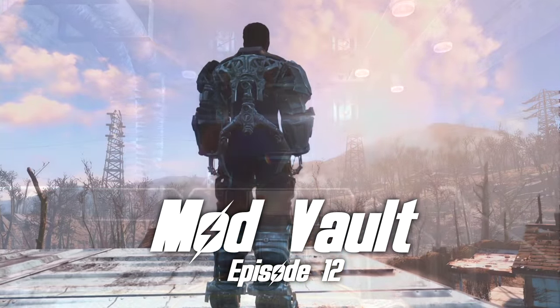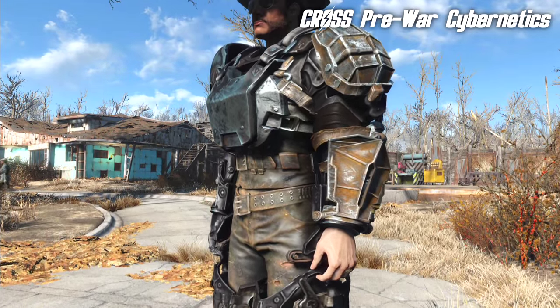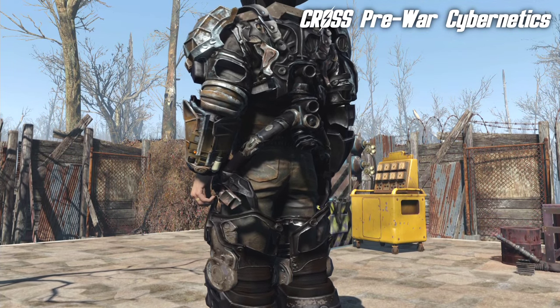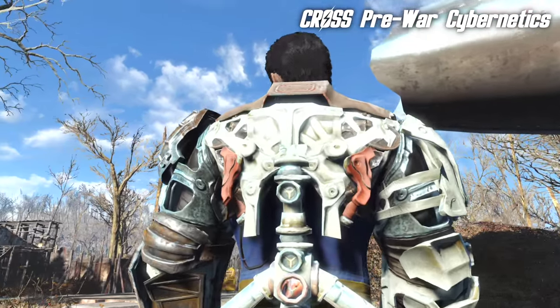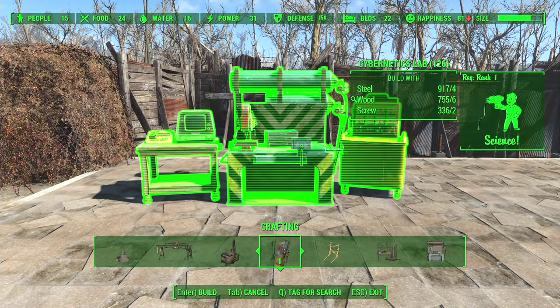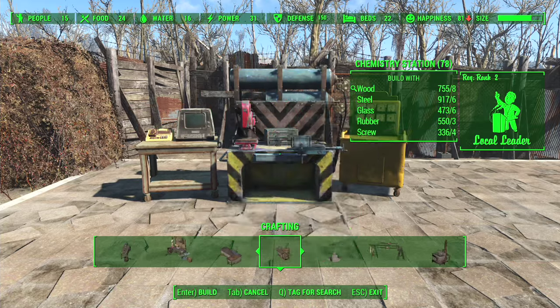The first mod I'm going to show you is called Cross Pre-War Cybernetics. The easiest way to describe this mod is that it allows you to enhance your body with robotics. The mod adds its own crafting station in the settlement menu, and you can build these pretty much at any settlement as long as you have Science rank 1.